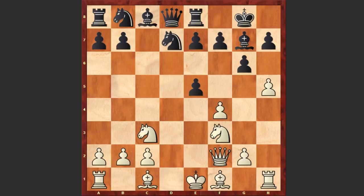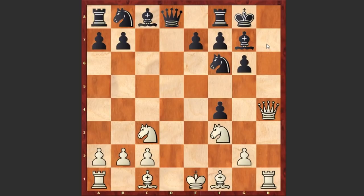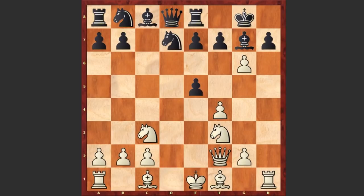A better move was capturing on f4 — nothing wrong with this move. If hxg6 then hxg6, and if Qh4 then Nf6, covering the h7 square. But instead after Qf2 we see Re8, and here comes hxg6, hxg6 and Qh4. Now if you play Nf6, white will capture on e5.